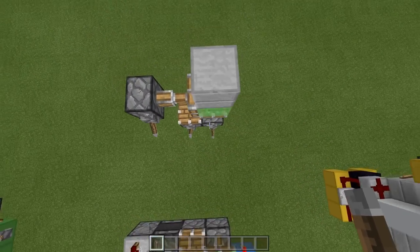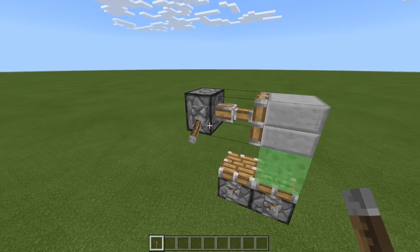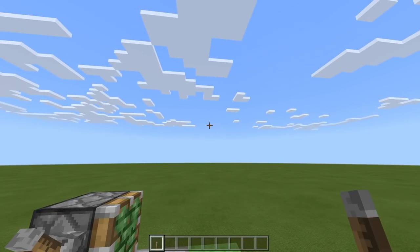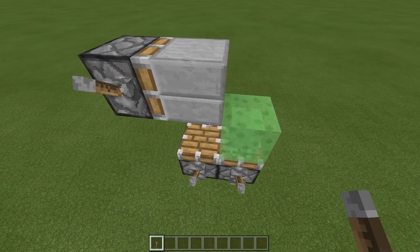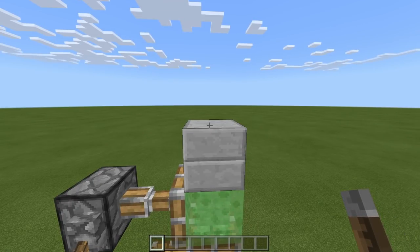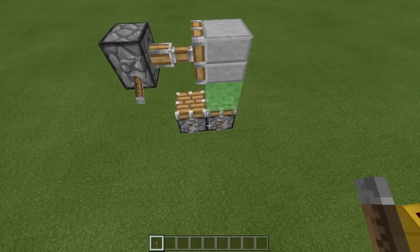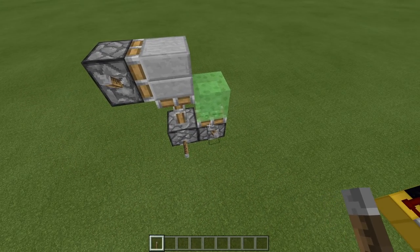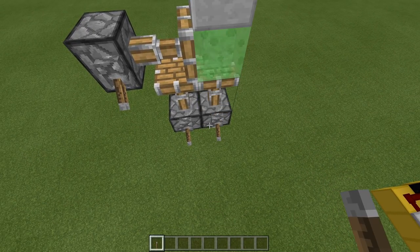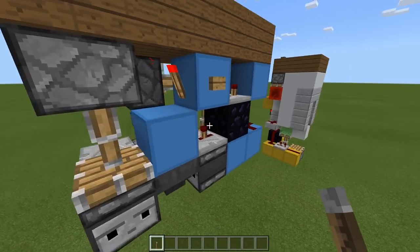Basically the principle is this: you stand on here, first of all this piston retracts moving that block down underneath the ground, then this piston takes it away, then this piston pulses which launches you up. Then this piston extends and retracts to move that block back up, then this piston moves that block back over, and this one extends back to recreate the floor. You'll notice something quite strange: this piston needs to retract first, but then needs to extend last, because this one needs to extend first and then this one needs to extend.